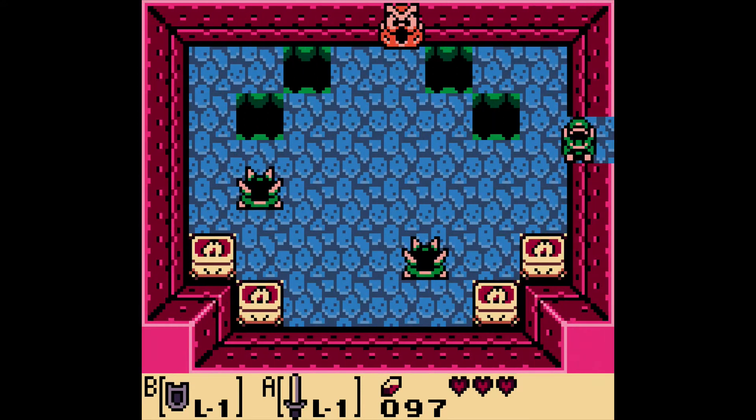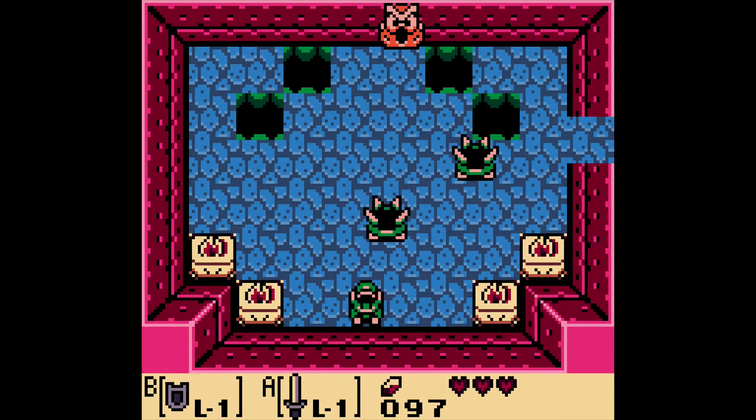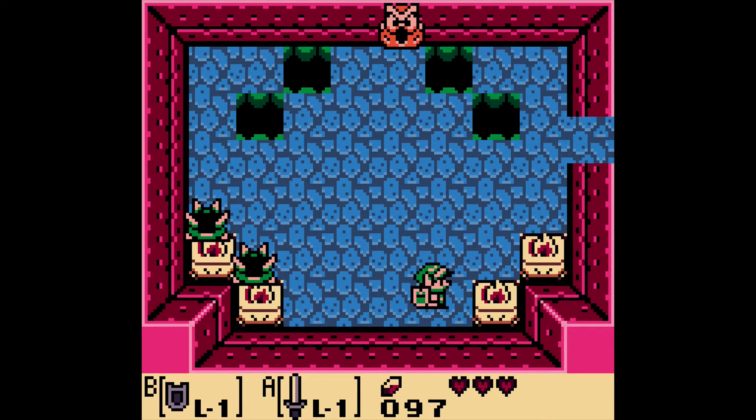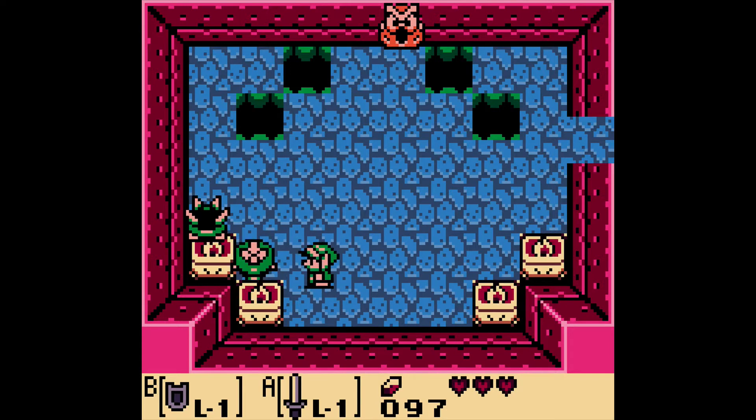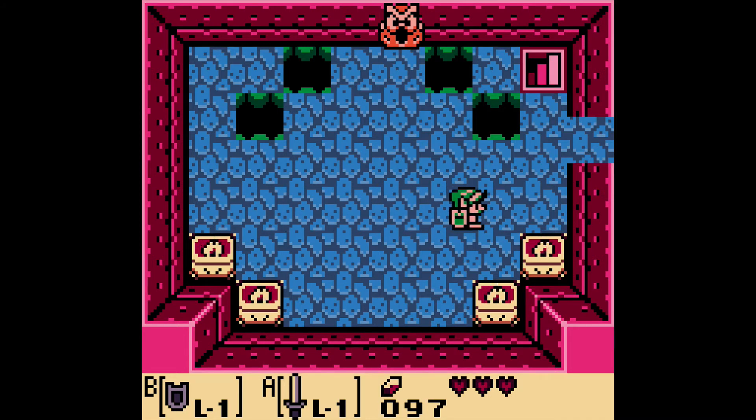And through here — we have these little spike beetles. To defeat these things, bump it with your shield and knock it upside down. Boom! And that's how you defeat that thing.